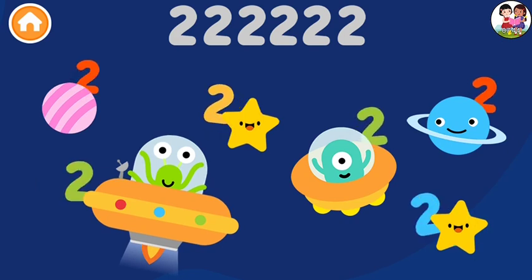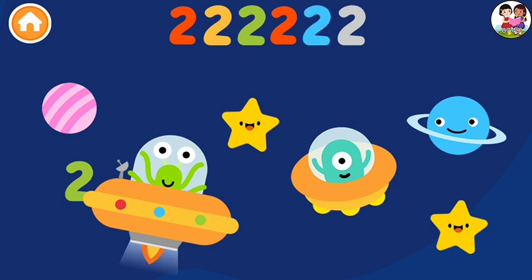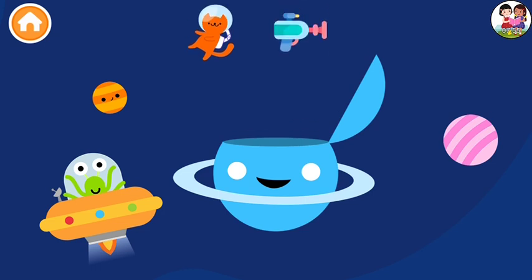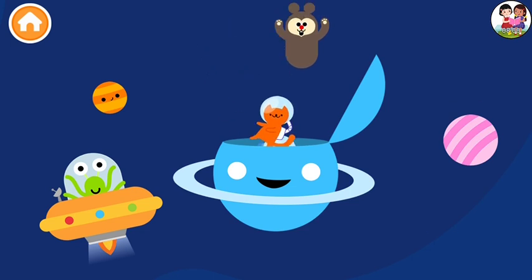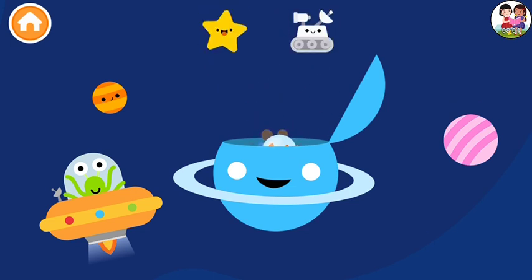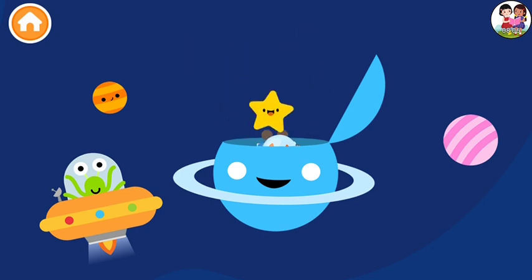Can you find all the number twos? Two. Two. Two. Two. Two. Two. Well done! Hide all the objects in the planet. One. Two. One. Two. One. Two. One. Two. One. Two.